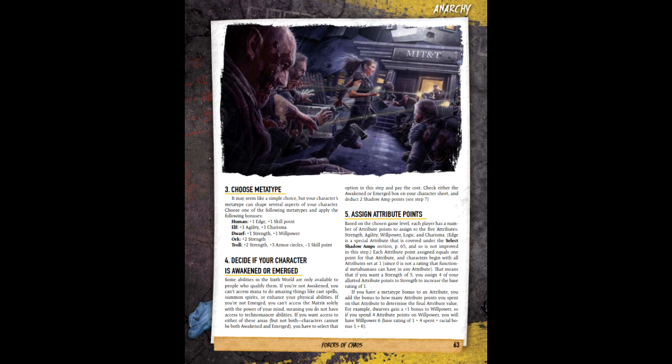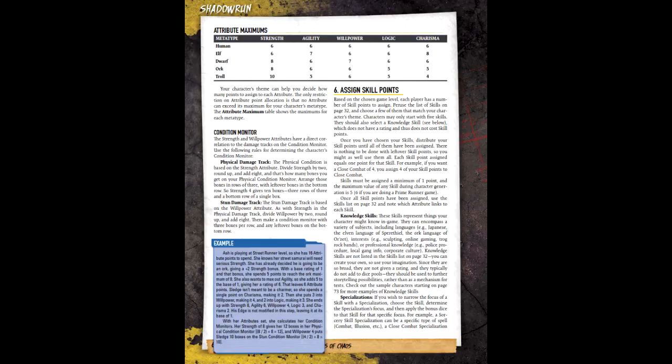Fifth is attributes, each of which starts at one before adding in meta type bonuses. We have 16 points to distribute while taking into account the attribute maximums for the meta type. Distributing these, Fox's attributes are: Strength 5, Agility 5, Willpower 7, Logic 3, and Charisma 4. With these, we can determine the physical and stun damage tracks, calculated by adding eight and half of either Strength or Willpower respectively. Fox's physical track is 11 and his stun track is 12.